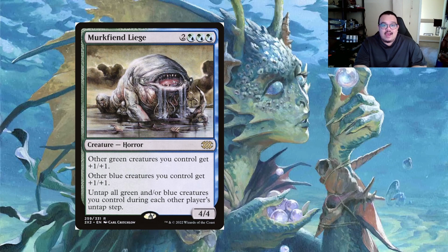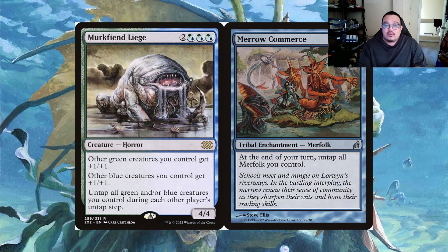For ways to untap our creatures: Merfolk Mistbinder at two hybrid Simic - other green creatures you control get plus one plus one, other blue creatures you control get plus one plus one, and untap all green and/or blue creatures you control during each other player's untap step. So with Lullmage Mentor out, we untap to be able to counter and control the game. We also have Merrow Commerce at one and a blue - a tribal enchantment Merfolk - at the end of your turn untap all Merfolk you control.